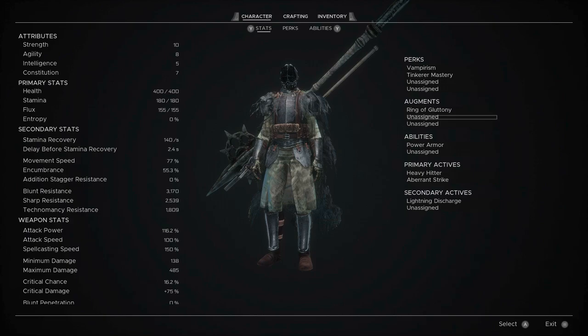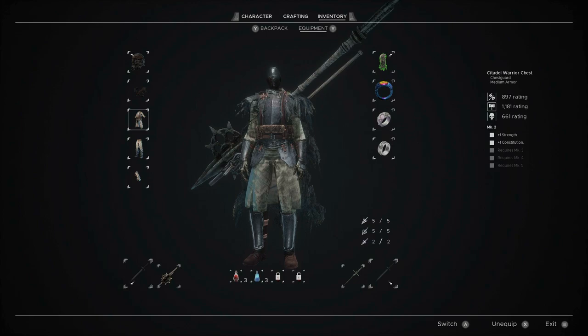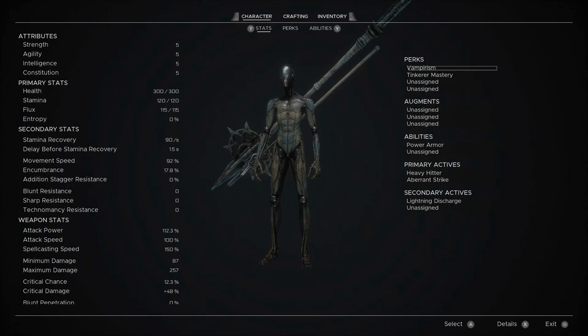augments and so on. So I have 10 strength, 8 agility, 5 intelligence, and 7 constitution. If I go into my inventory and unequip everything, you see that everything is at 5, with 5 being the starting stats - a balanced quality 5 on all builds with no differentiation.